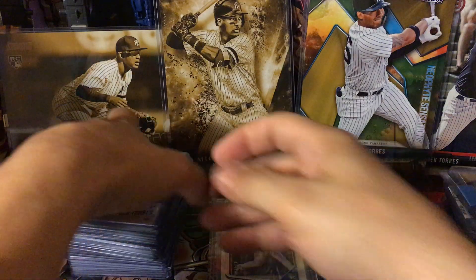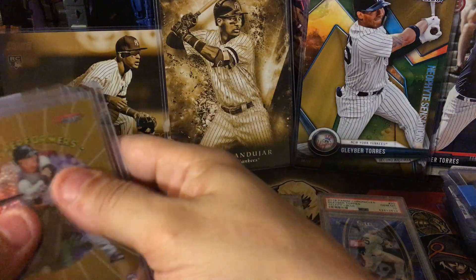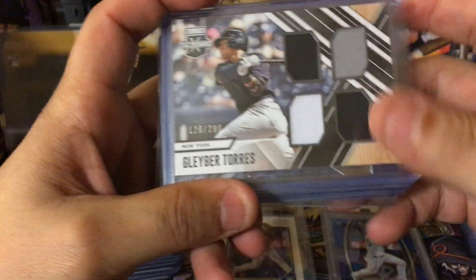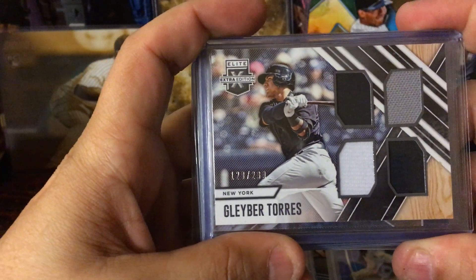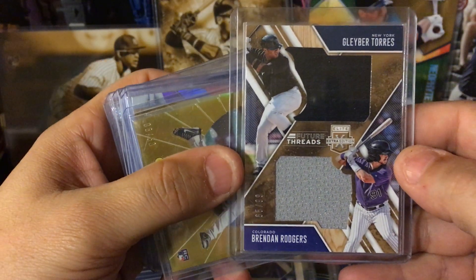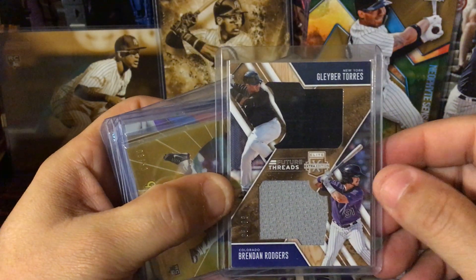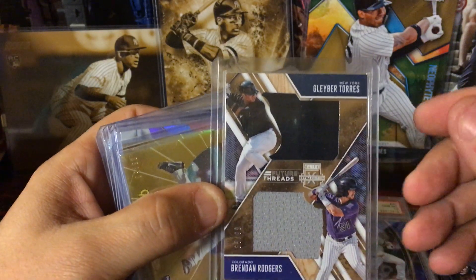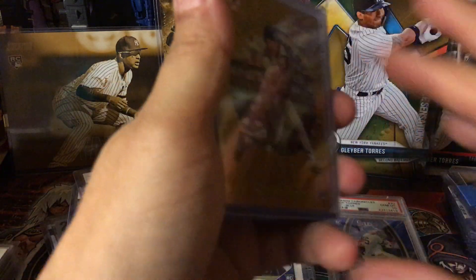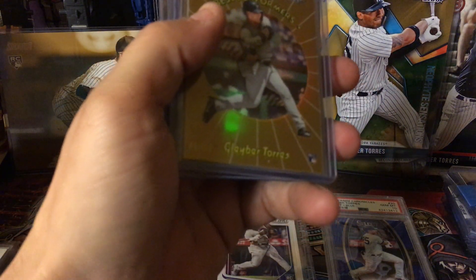Now we're going to go in reverse — I'm going to show the patches and the Bowman first before we get to more Panini. I only have 2018 Glibbers, but these two are 2017. This is a quad patch numbered to 299, and then this is a double patch with Brandon Rogers on it — more player variety. He's actually I think going to be called up this year; I think the Rockies might bring him up. These are the only two 2017 ones because I only collect rookie cards and short prints. I don't collect 2016 and 2017, and I have not added one 2019 to my PC yet.